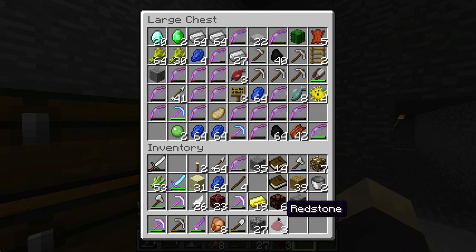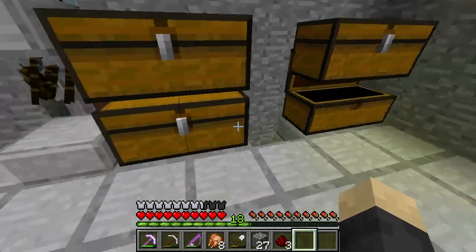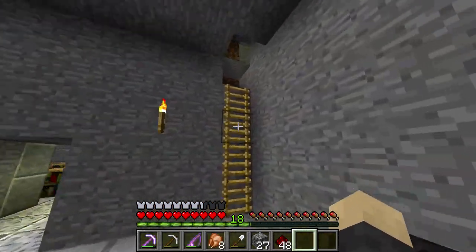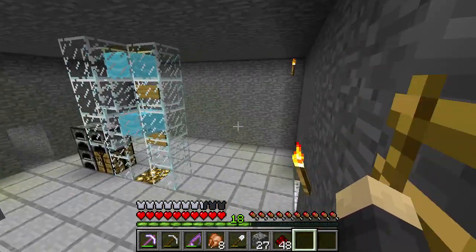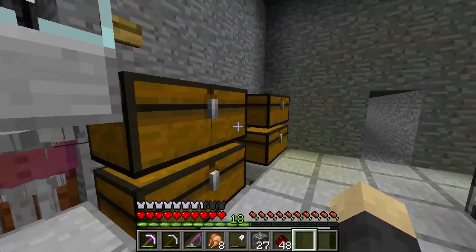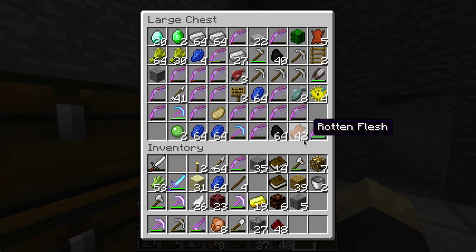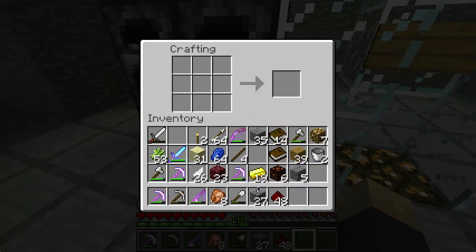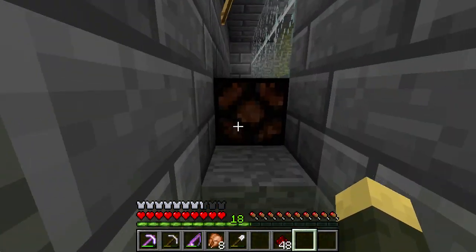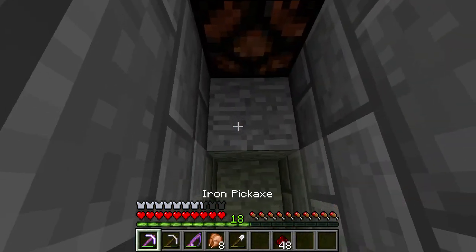I need some redstone to power the thing obviously. Do we have any more redstone? We only have three pieces - oh, 45. I don't think we'll need a comparator for that, but we are gonna need a lever to actually power the thing. I'm like a complete noob. We need one stick and a piece of cobblestone. All I need is one lever. I should probably watch some dummy redstone tutorial videos or whatever.